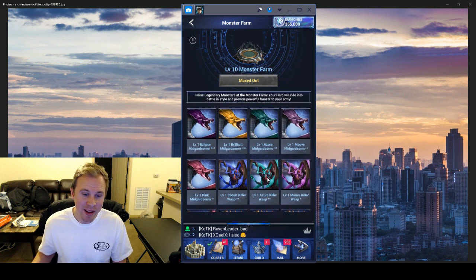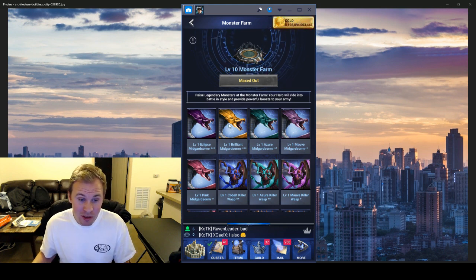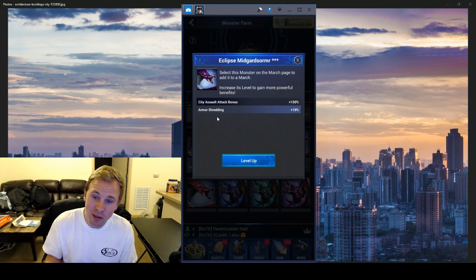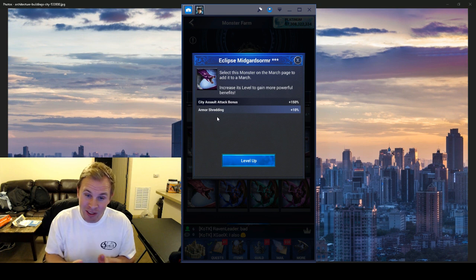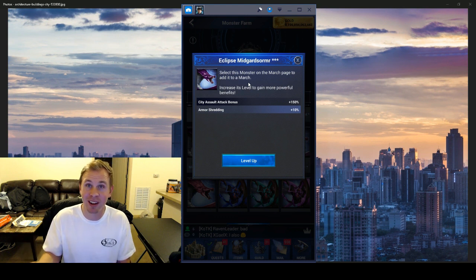In my opinion there are two monsters you're going to want to power up: the Midger Swarms. The reason is they have armor shredding, and I think armor shredding is the skill of the future for monsters — by far the best monster skill. People are going to have way more armor next year than they have now. So if you're taking out 10 or 15% of their armor and they have 300,000 armor, you're wiping out 30,000 armor with a monster.